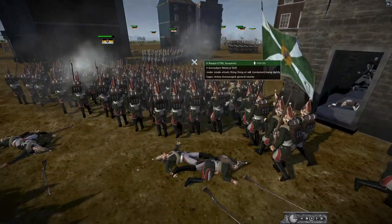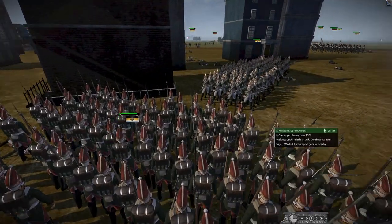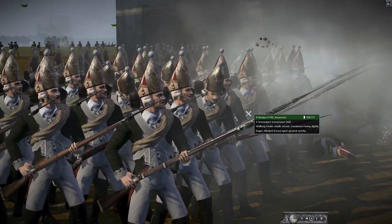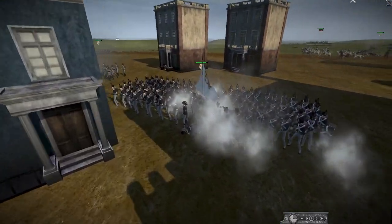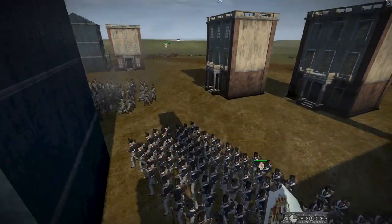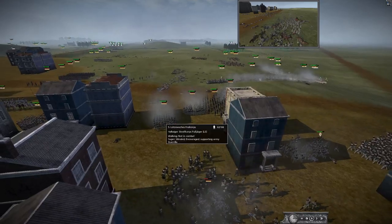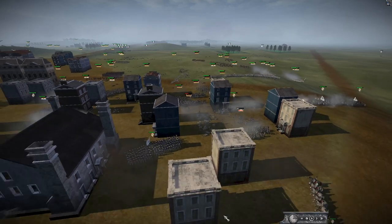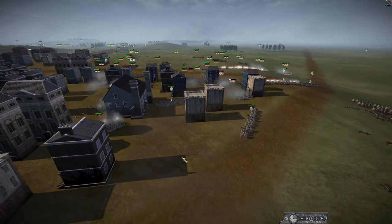These Russian grenadiers look awesome - very much like the 1799 style, either Captain the Great or Czar Paul. These guys are amazing in their old-style grenadier uniforms. Over here we have the Spanish line - Cordoba or similar - and it looks like Wettenberg's being forced out by some Jaegers. The front line here is threatening the Spanish flank but it's barely being held - they're fighting hand to hand.